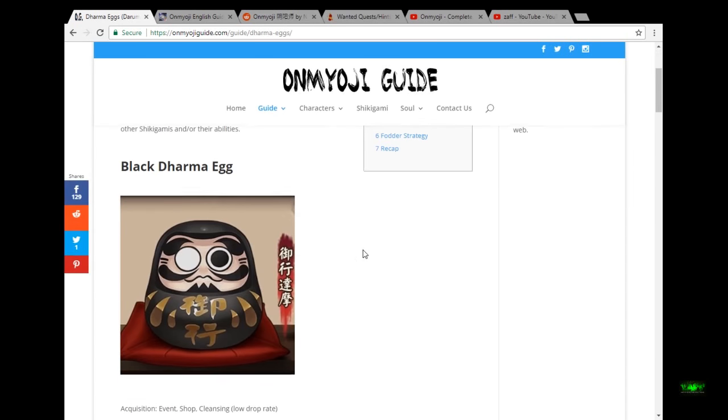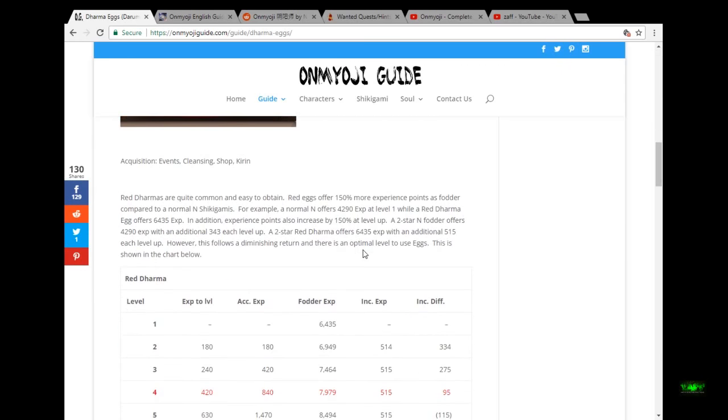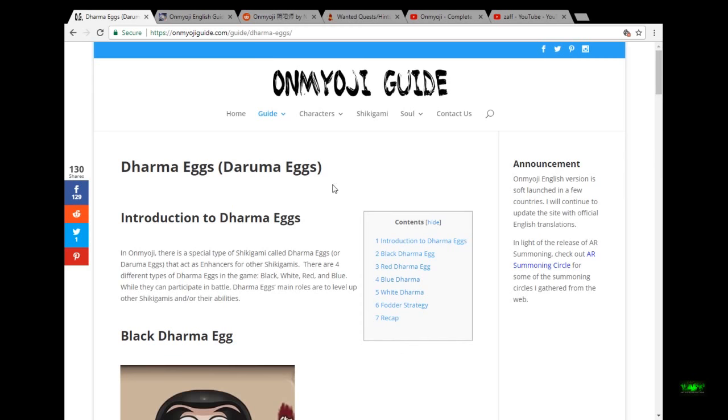It's got the Dharma egg strategy — how to feed the Dharma egg so that you can get the most amount of EXP from it. Overall this is a very, very useful guide website.